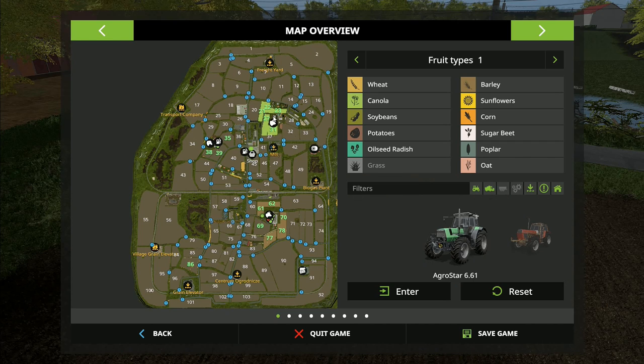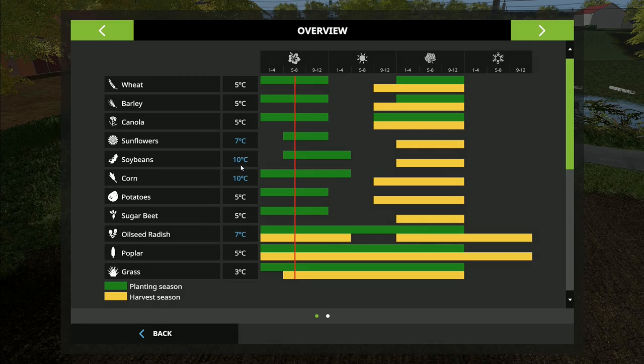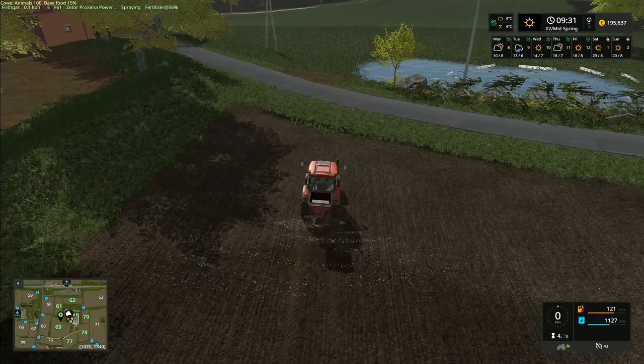We've planted canola — or oil seed rape depending on your country — up near the pigs, and barley down around the cows and the main farm. We have fields 38, 39, and field 86 that need planting, and fields 69 and 35 are grass. We're going to plant beans or corn on those, as both require the soil to be 10 degrees — the highest soil temperature requirement. It might be interesting if some years the soil doesn't even reach that temperature.